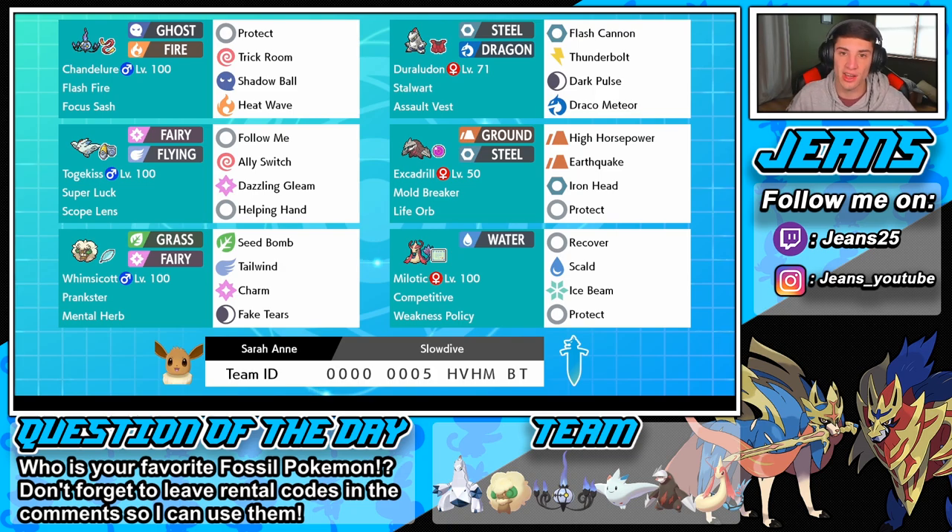I really like Charm and Fake Tears because Charm can counteract big Trick Room attack monsters like Rhyperior. Rhyperior usually sets up in Trick Room, but if you can Charm them and drop that physical attack, you can own up to them. In the final spot we have Milotic with a Weakness Policy, with Recover, Scald, Ice Beam, and Protect. We'll probably be Dynamaxing her as well — she and Excadrill are our two big Dynamax Pokemon.